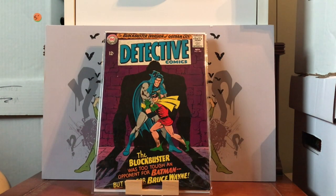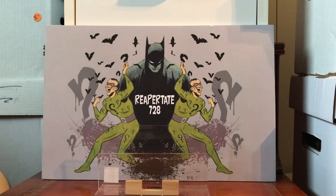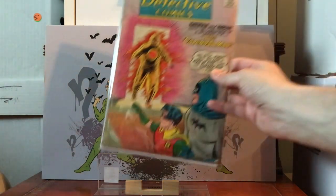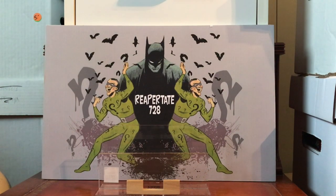Detective Comics #345 — this is the first appearance of Blockbuster, another character that's not really considered one of the big ones but still pretty cool. And here we have Detective Comics #259, the first appearance of the Calendar Man. I didn't even know about this character until the Batman: Arkham City game. He was pretty creepy in the video game, a little different than his first appearance here, but still not a bad one to have.